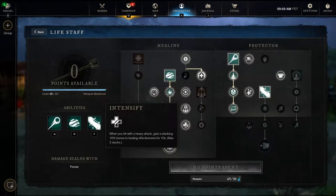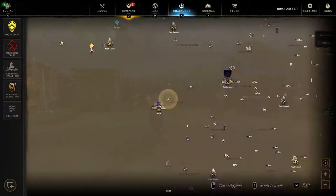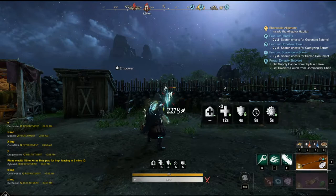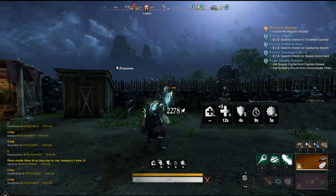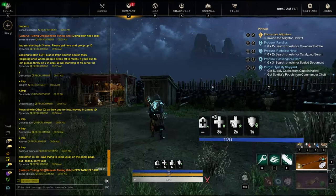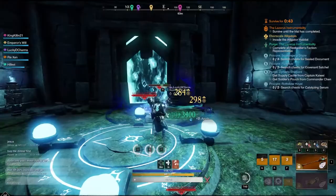Next is Intensify: when you hit a heavy attack, you gain a stack of 10% bonus healing effectiveness for 10 seconds. You can work this into battles easily. Throw a heavy attack and you get a buff — it's actually 12 seconds and increases healing by 10%. Stack it three times and you get 30%. So if you dodge and throw three heavy attacks, you're getting 30% from stacks, 20% from dodge, and an additional 10% because you have a buff active.